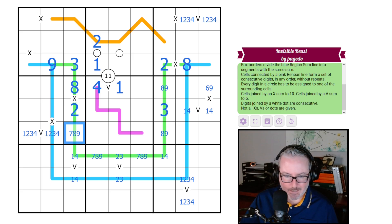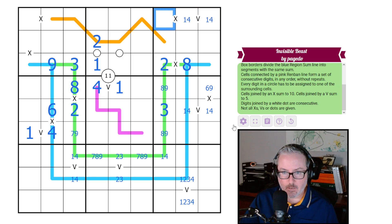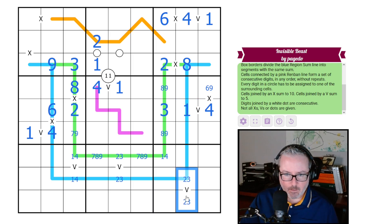This is not a two, this is not an eight — in fact not two or three. This has to be six or nine; it can't be nine, so it's six: six, four, one. Now we're at ten on this segment. This can't be two or three either, so it's six or nine — can't be nine — six, four, one, which forces a four and a one. This is a two-three pair.